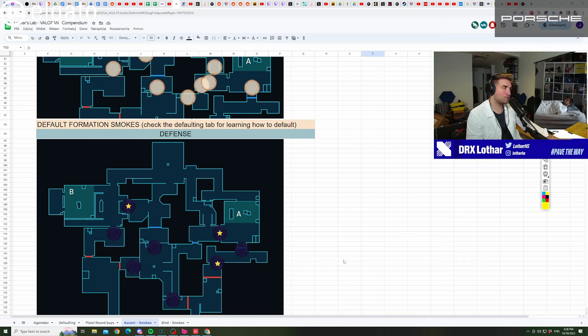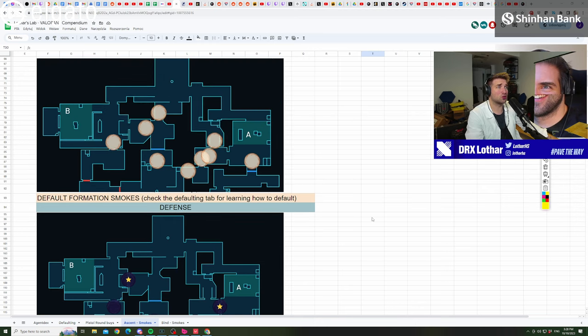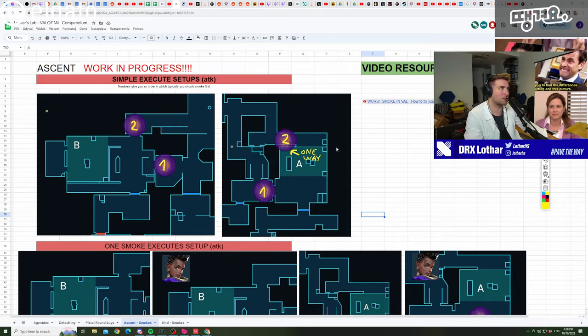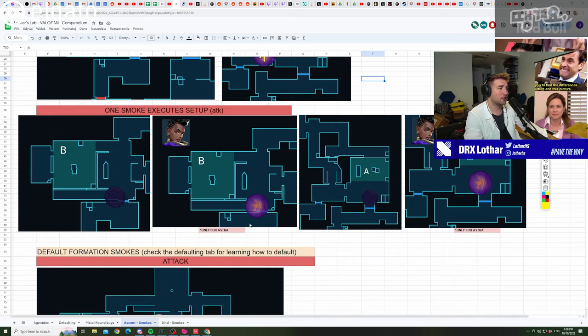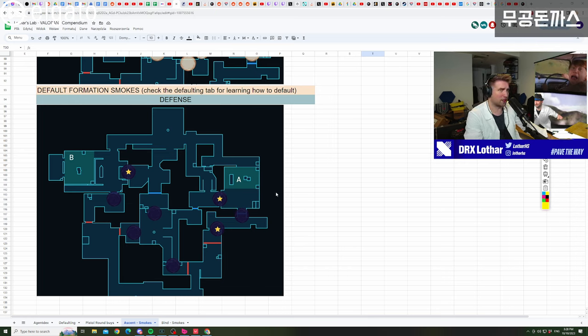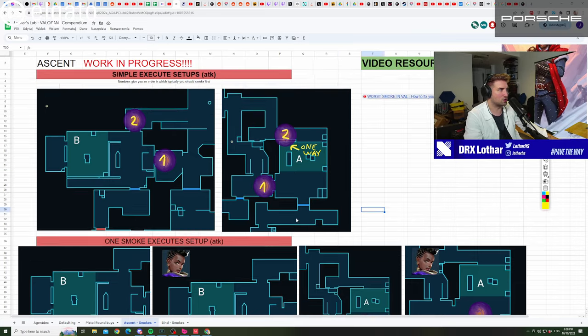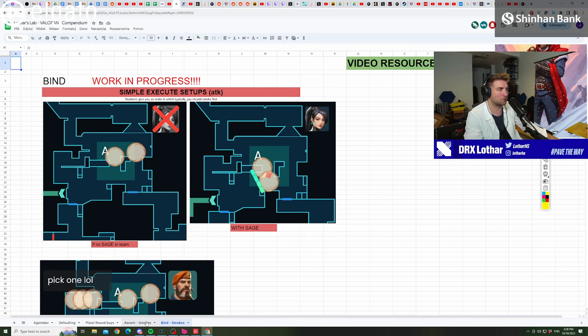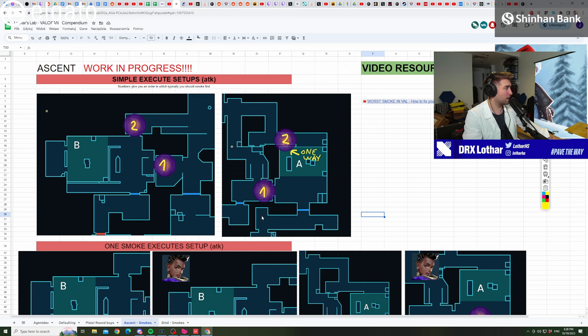We'll be adding more setup examples and more complex scenarios in future videos, along with video resources for every file. Still to come are defense smokes for anchoring, and Viper wall and Harbor theory. I wanted to release this now so you can start learning from it. Next video will cover Bind, which is almost finished. Thanks for watching — share this knowledge with your teammates and friends. Bye!